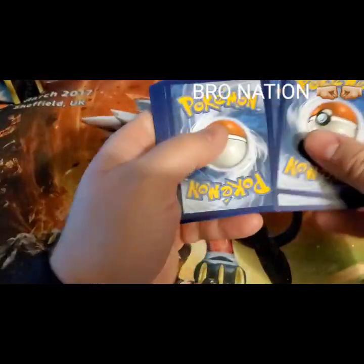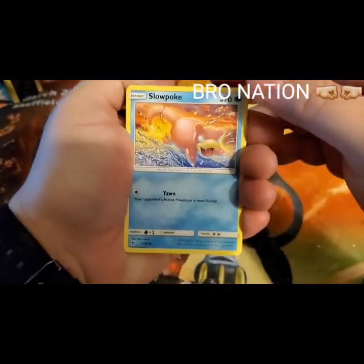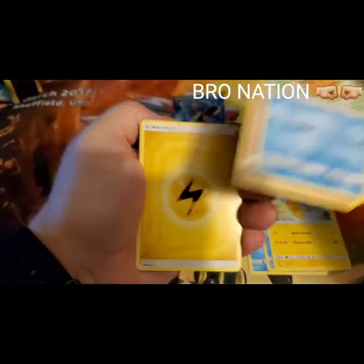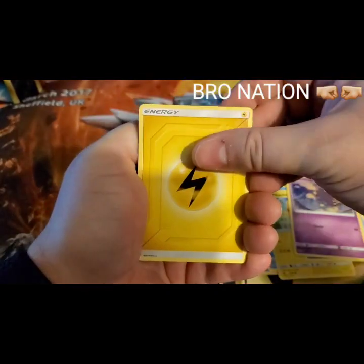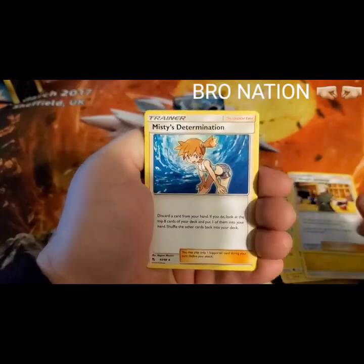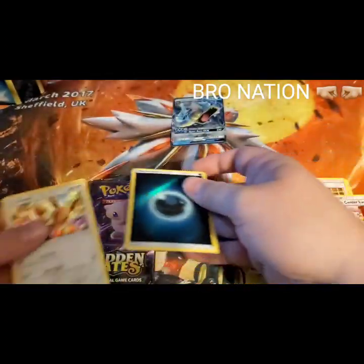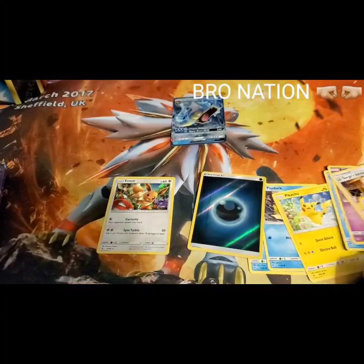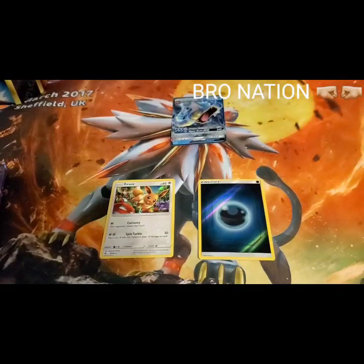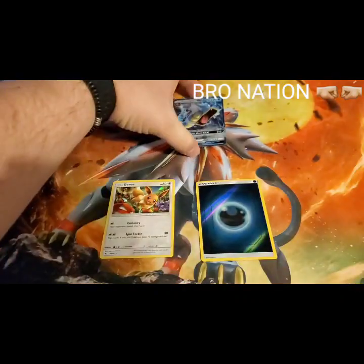Boom! One, two, three, four. Let's see if we can pull anything amazing in this set. Slowpoke, Psyduck, Pikachu, Magikarp, Koffing, Energy, Lieutenant, search strategy, Misty's Determination — she is twerking, do not twerk kids — Pokémon Center Lady, reverse holo dark energy, and an Eevee. Right off the bat we've got a holo and a reverse holo. I did pick up this beautiful Solgaleo mat today — it is so gorgeous.